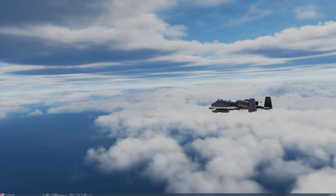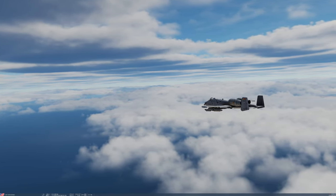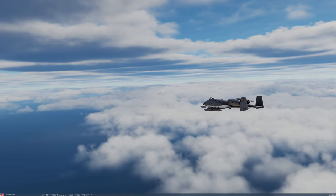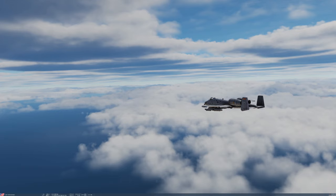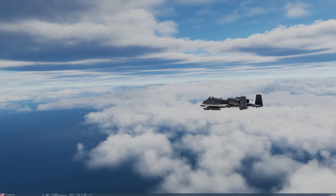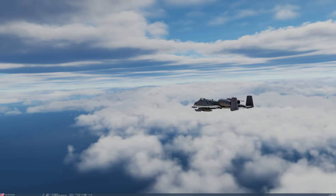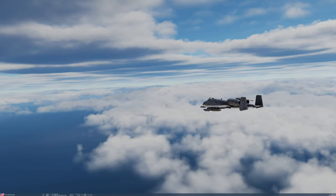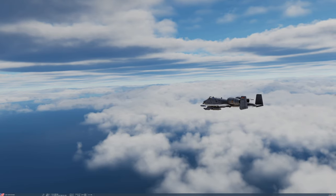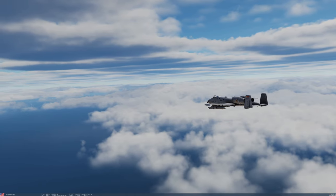Hey everyone, DirtyDiode here. Today I want to do a quick review of the ILS and TACAN in the A-10 Warthog in DCS. There are a lot of tutorials out there — some date back before certain updates to the module — and they do a good job explaining what ILS and TACAN do. But what I wanted to talk about today is some of the more specific things I've had issues with trying to adapt those tutorials to DCS today.